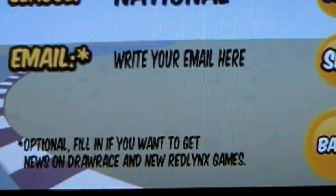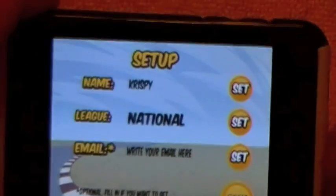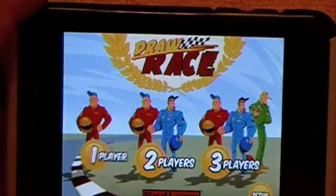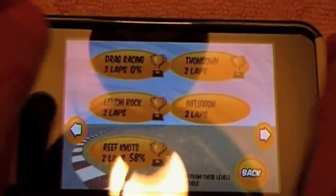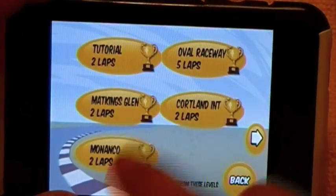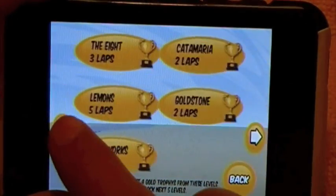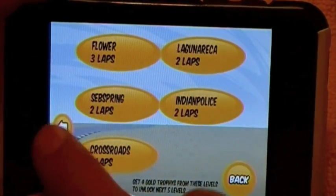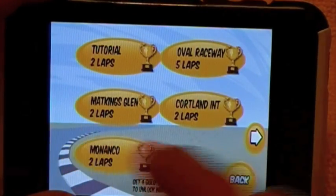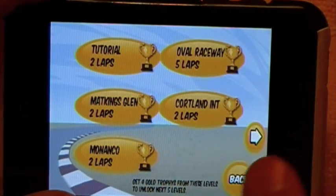It says down there: fill in if you want news on Draw Race and new games. So you don't have to put your email in — I didn't because I don't really like getting spam emails. So we're going to go ahead and click on one player. When you're first in here, you're greeted with a menu screen that has five different races. Each of these little gold circles is a separate race, and once you scroll over, you're greeted with five more. The difficulties start to raise as you go further to the right.